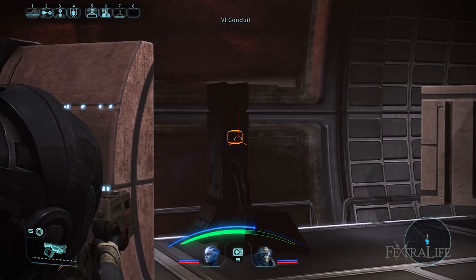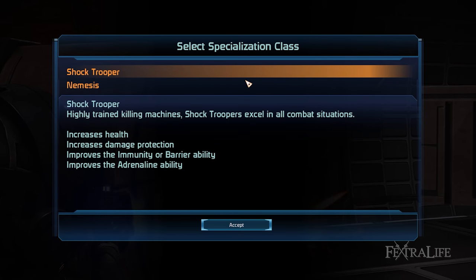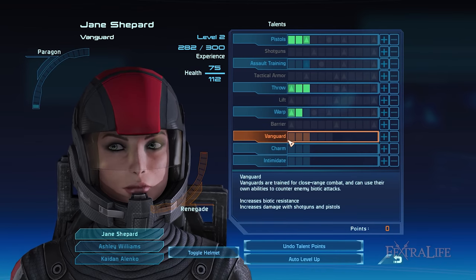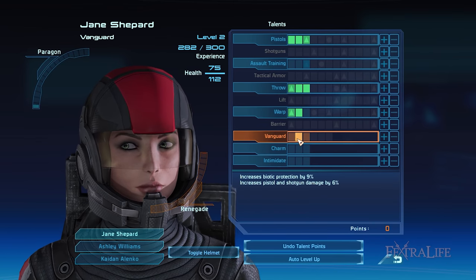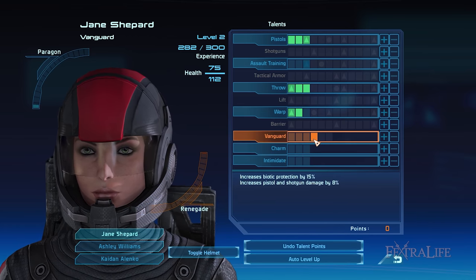Upon completing this side quest you'll be able to choose between two specializations, namely Shock Trooper or Nemesis. Either specialization will increase the rank of your Vanguard class talent from 6 to 12. Note that the talent points you may have allotted to your class talent prior to unlocking your specialization will carry over, and you'll be receiving the same bonuses from rank 7 to 12.